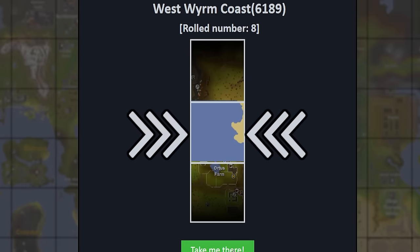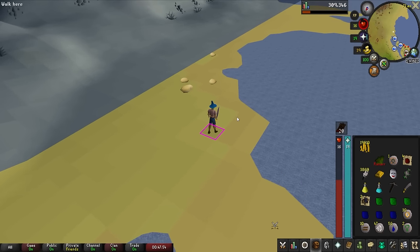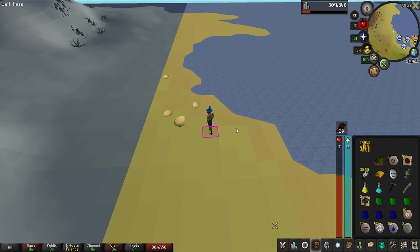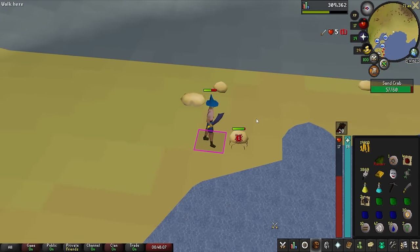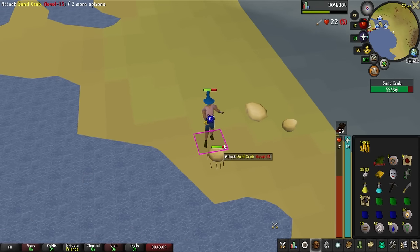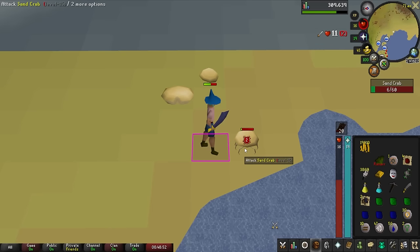We get the West Worm Coast, which is like literally mostly ocean. Let's go ahead and look at that — I know there's pretty much absolutely nothing there. And we're here, and I actually just got so happy. I did not know there were sand crabs in Varlamor, but we now have a three-spawned sand crab place. This is going to be so amazing for whenever I want to AFK or just do some combat training. This is even bigger than the Mithril Scimitar, I would have to say — I think the sand crabs is much better to have.